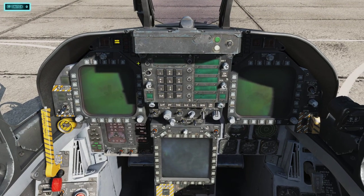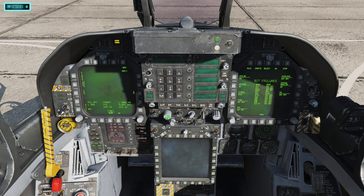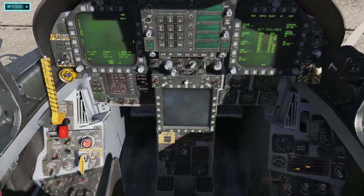Next, come up here and turn on your DDIs. You've got night mode and day mode — it's daytime so we're going to day mode, and click on both of them. You can see they're starting to come up. Now turn on your HUD — this big knob right here: left-click, hold, and push your mouse up. The HUD just popped up.